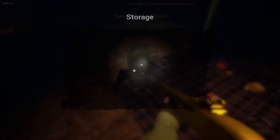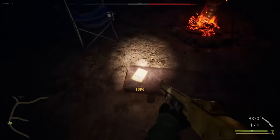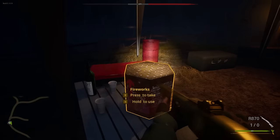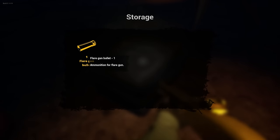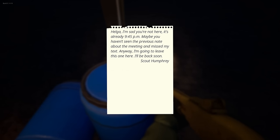All right, we got to loot this really fast. Oh! One, three, nine, six — that's the code! Oh, that's right — we left the thing back there, there was a really tall one that probably had that awesome gun. What's this say? 'Helga, I'm sad that you're not here. It's already 9:45 p.m. Maybe you haven't seen the previous note about meeting and missed my text. Anyway, I'm going to leave this one here. I'll be back soon. Scout Humphrey.'